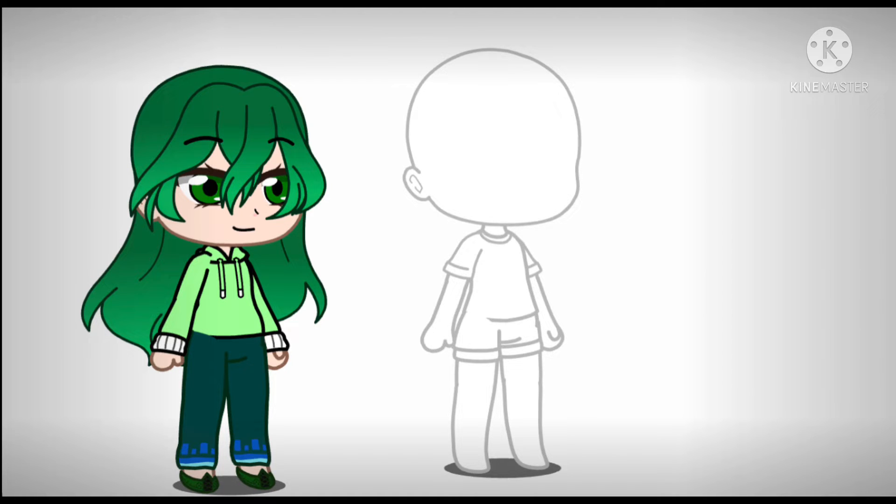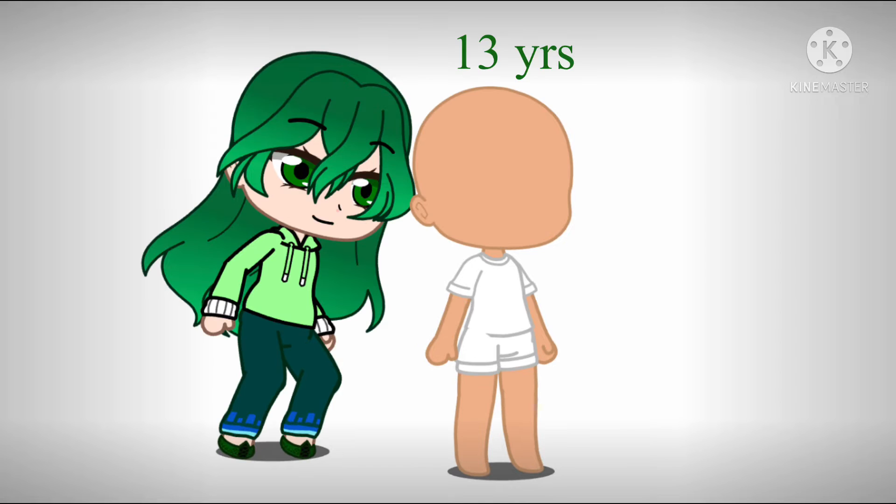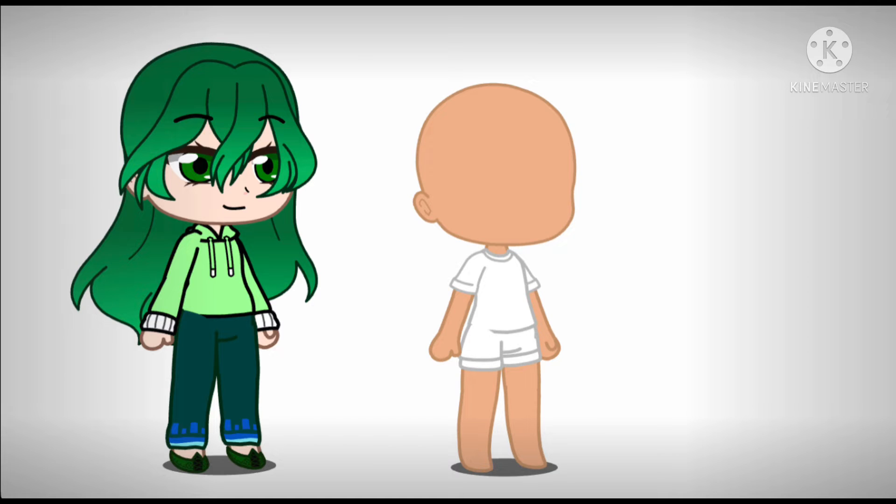Ghost OC challenge — you can pick the skin color. Starting off with the age: if your favorite color is purple, make the age 0-3 years old; pink, 4-6; black, 7-8; red, 9-10; green, 11-13; blue, 14-15; yellow, 16-17; orange, 18 years old. If your favorite color is any other color or you don't have a favorite color, pick an age between 0-18.